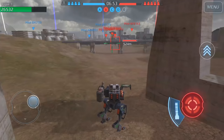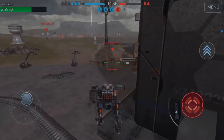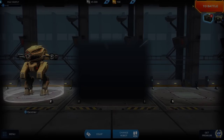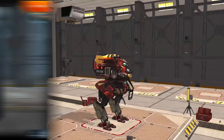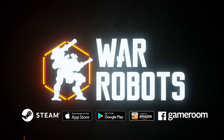The choice is yours! The game is continuously updated with new robots, weapons, maps, and even special events like the upcoming Halloween event. Over 100 million players have already downloaded the game on iOS and Android. If you install it now using the link in the description below, you will get an awesome starter pack that gives you a Cossack with a full set of weapons, a unique skin, plus 100 gold and 400,000 silver. Sponsors like War Robots really help to support the channel, so do go ahead and give that link a click!